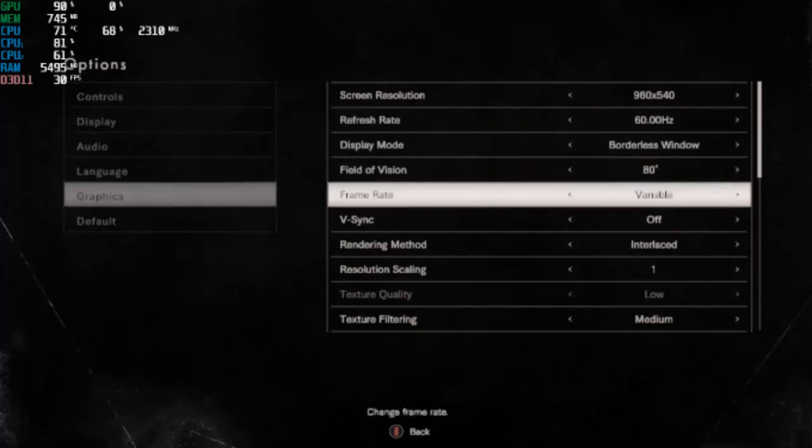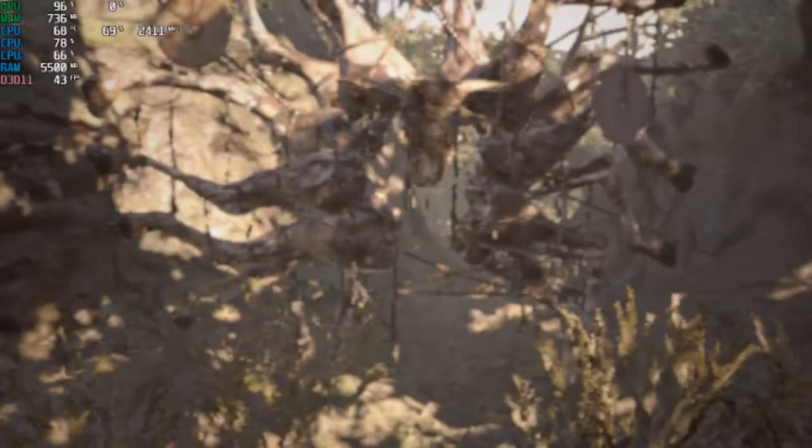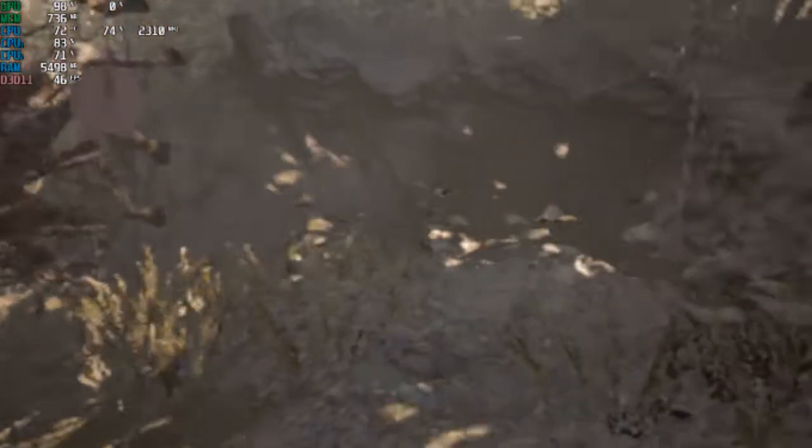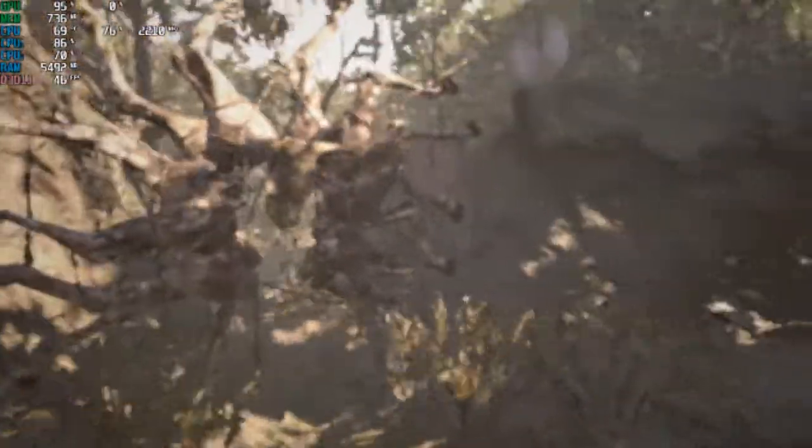Just for context, let me show you what happens when you drop the resolution scaling down — in case you don't know, it'll make your game look like crap, but the game will become much more playable. Look at that — 48 fps!